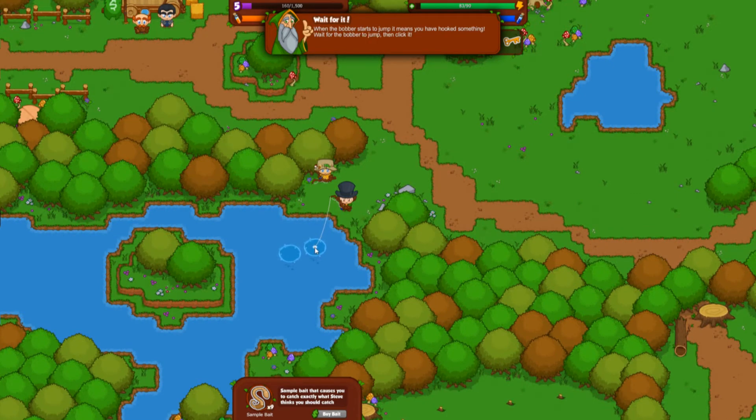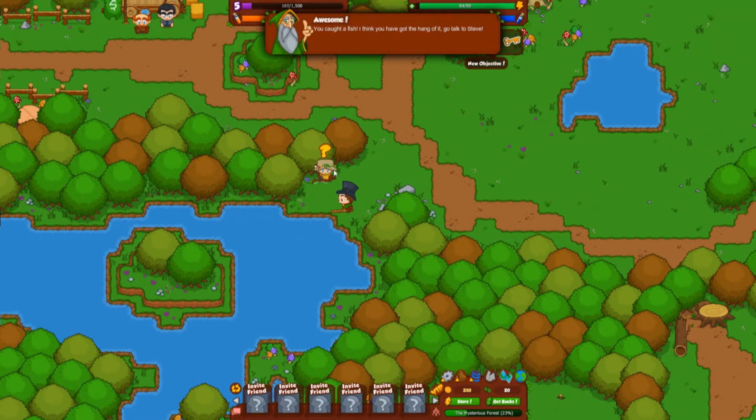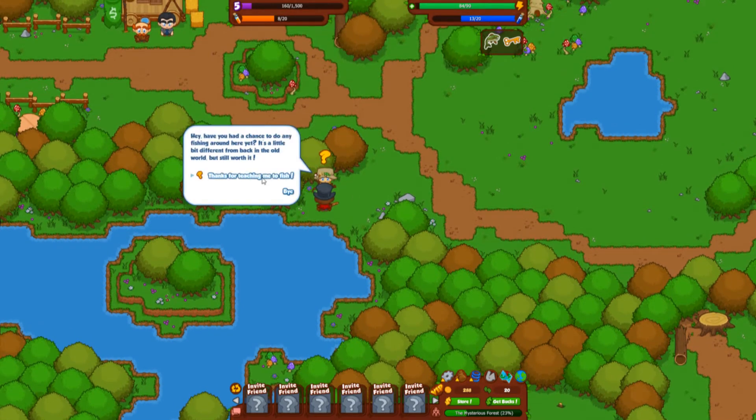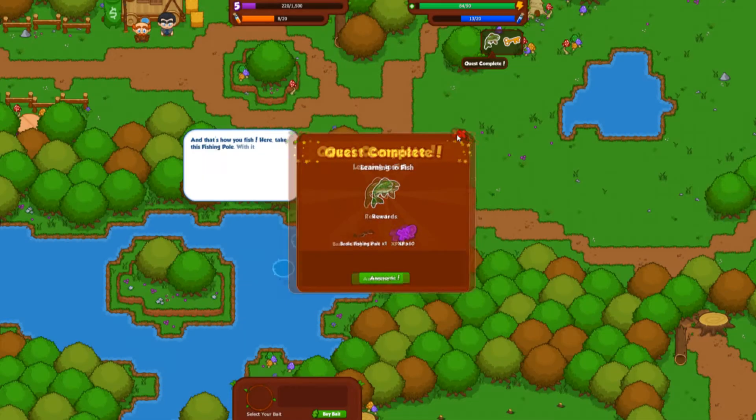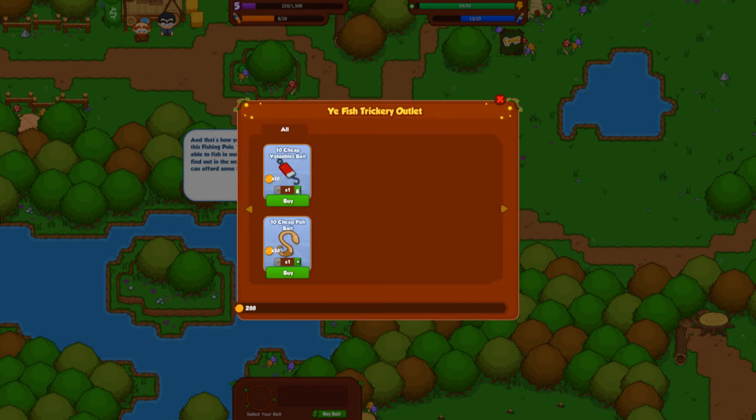We wait for the bobber to jump and then click. Nice! Sometimes you get gold items and sometimes just a piece of junk. I don't think there's a 'cleaning up the lake daily' quest in this one. We catch a fish and go talk to Steve — thanks for teaching me to fish, I get a basic fishing pole and 60 XP. We're now able to buy quantities of bait, and the shop does work.